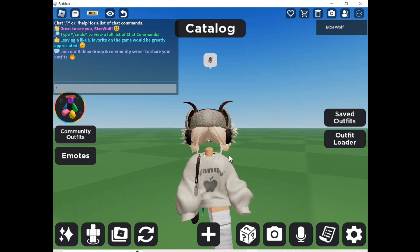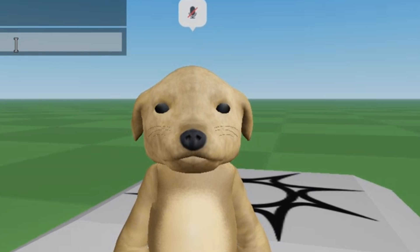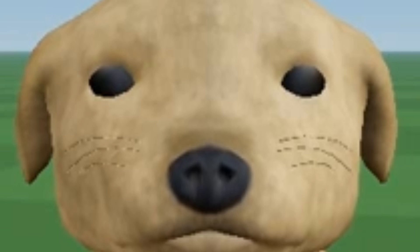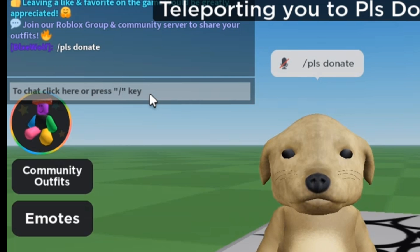So once you have your new and cute outfit, you can go to the chat and type slash please donate. Then it will take you to the game and you will have that avatar that you made. It's basically whatever you want, you can get it for free, but it's only in this game. One thing you could do is go into the community outfits, select a nice cute animal avatar, and do the same thing — type slash please donate in the chat.